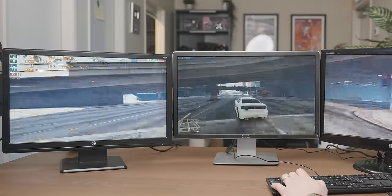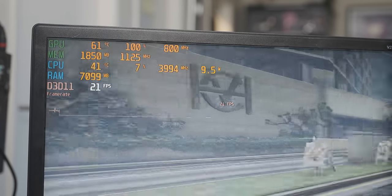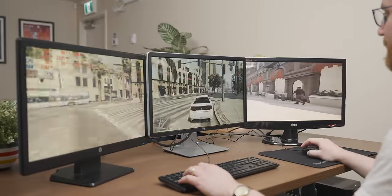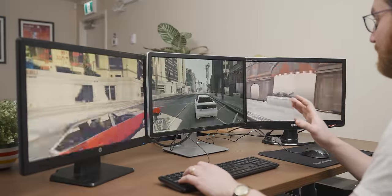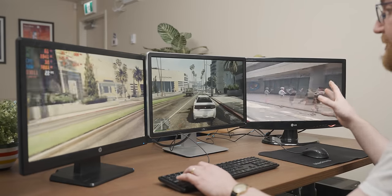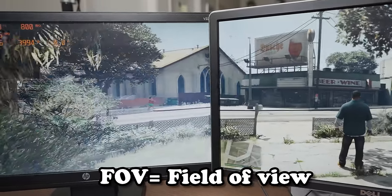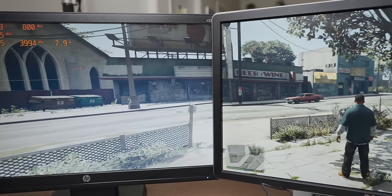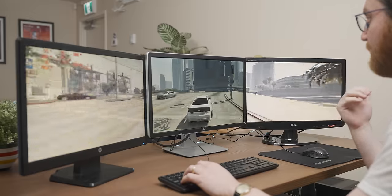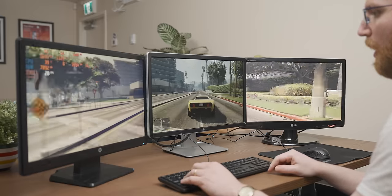We're running at about a third of the frame rate we got before, which checks out — it's three times the resolution. I've moved into the middle because being off to the side ruins the effect. The first thing I notice is I don't like this at all: the displays on the sides are a different FOV to the middle one, so it seems more zoomed in on the sides. There's so much movement in peripheral vision that it's actually quite disconcerting. GTA 5 may not be the best game for this — let's try something else.